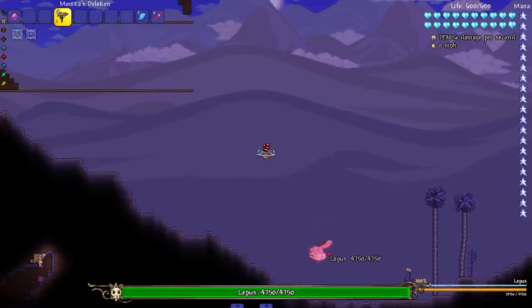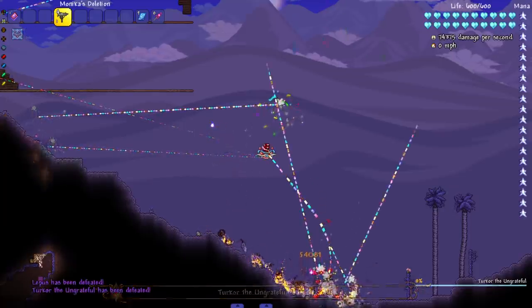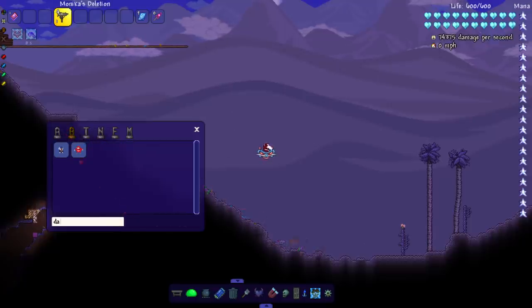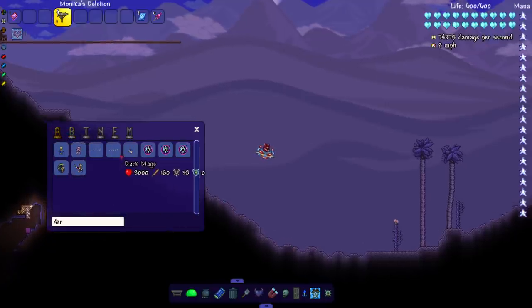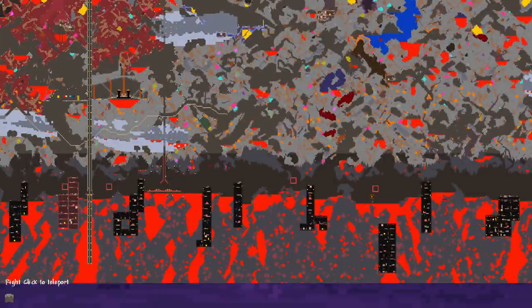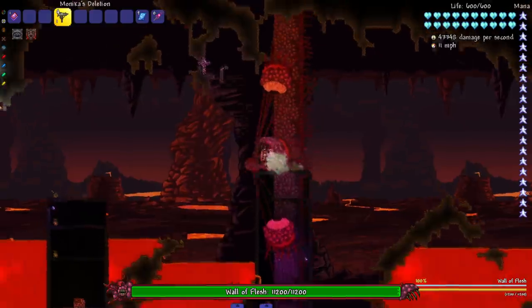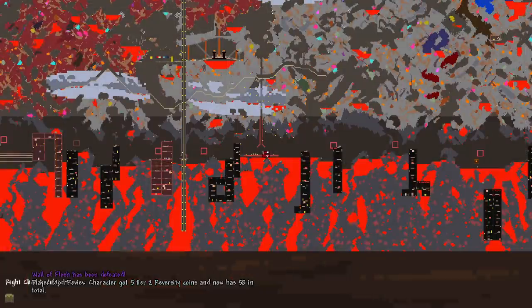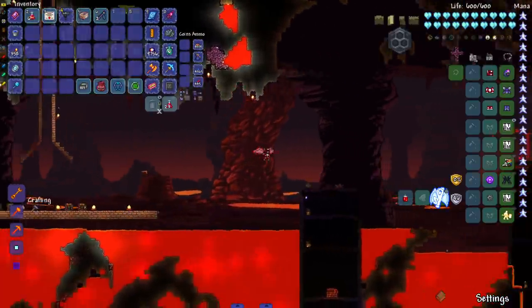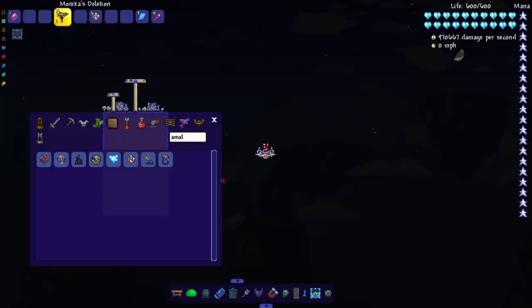Since we're here, of course we gotta see Turkor and Lepas. There's Lepas — see you later. There's Turkor — see you later. Shot him in the head first. Let's also do the Dark Mage right now, because technically he is a pre-hardmode boss. On to the Wall of Flesh — I'll add more boxes down here. Most of the time I don't break them unless I'm doing a regular playthrough.